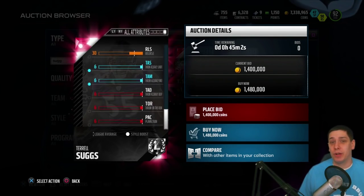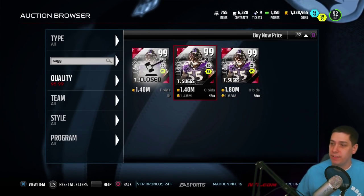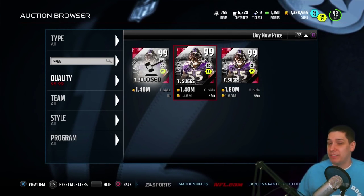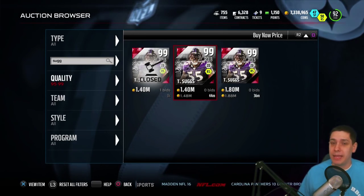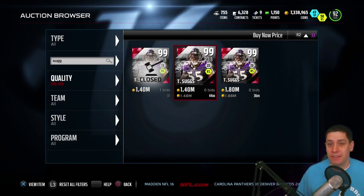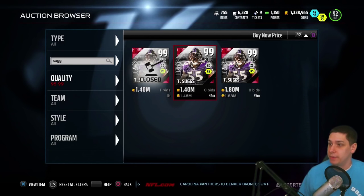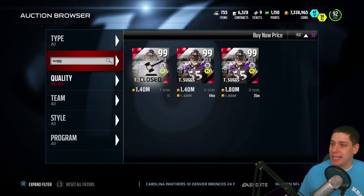For the most part, this is a pass rusher. If you run a 3-4 defense, this is a good player to have at linebacker and send on blitzes. If you run a 4-3, you're probably going to want to consider putting him at defensive line, because he's going to be able to get pressure from a defensive end position.